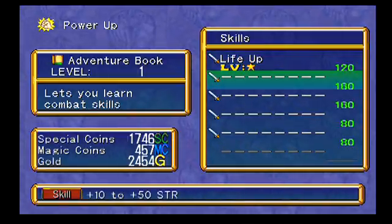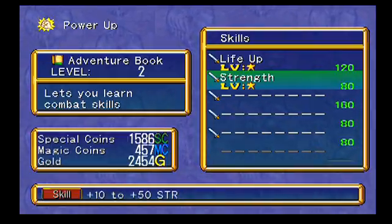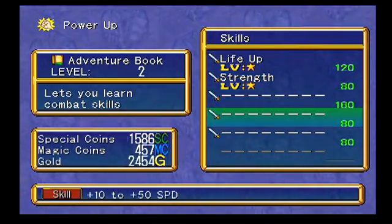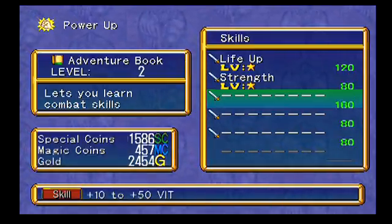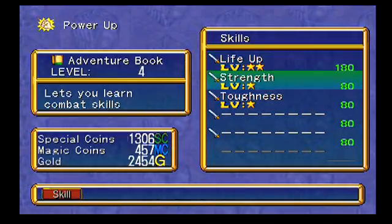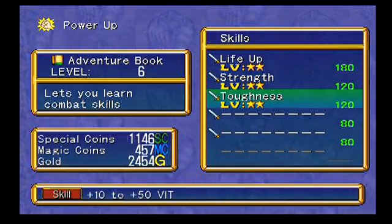So between one and five stars it'll be a various range - something like 50 to 200 to 400 to 600 to 800. Likewise, the strength one will be plus 10 strength and every level up will give you another plus 10. I'm definitely interested in these first three. Speed I'm not too crazy about, but these skills are definitely worth getting - it makes getting around the game a lot easier.